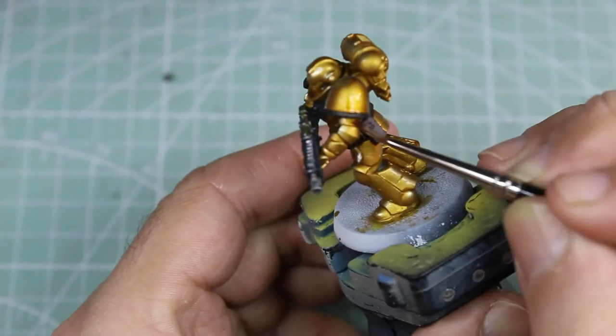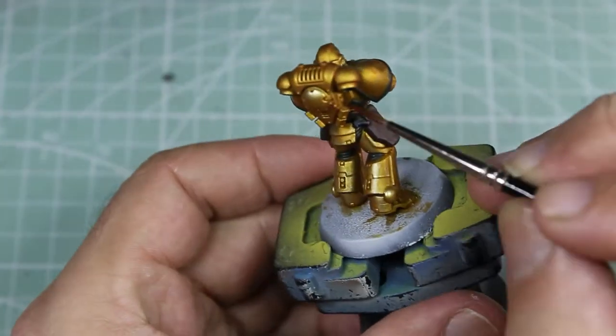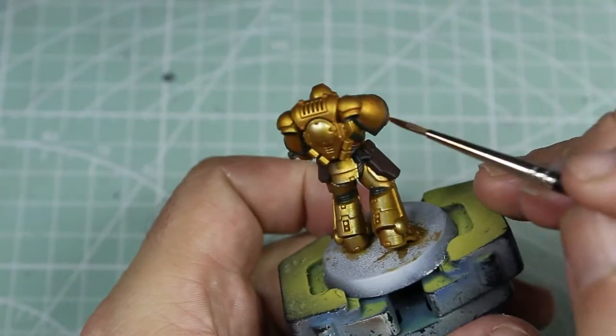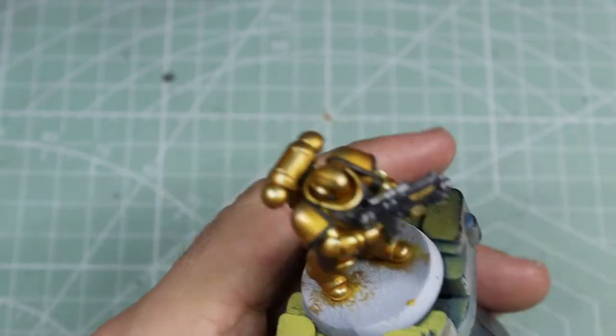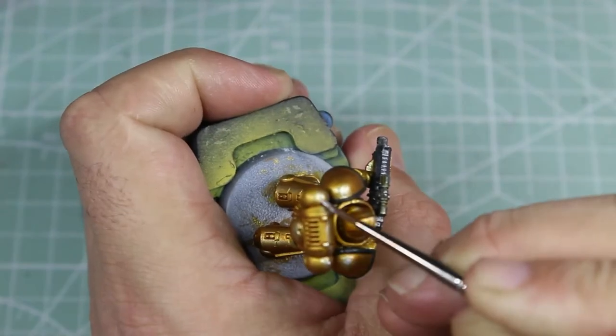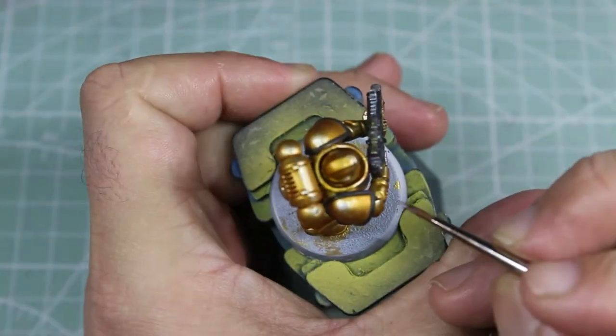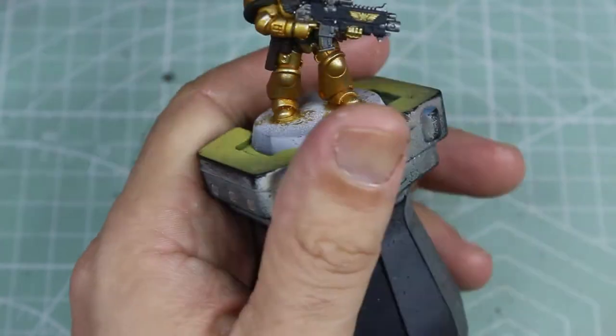After deciding that the shading wasn't dark enough, I went around again with the yellow shade, just going over the bits I wanted to be darker and making sure to miss out the bits I'd just been highlighting. Then going around with an almost pure silver just to finish up the highlight.